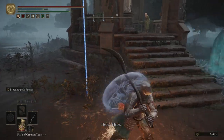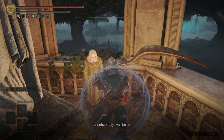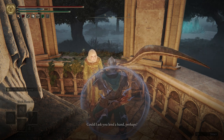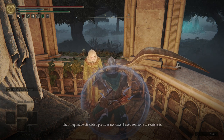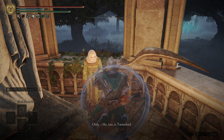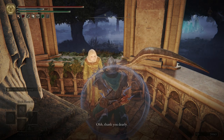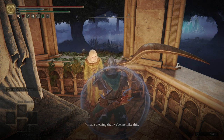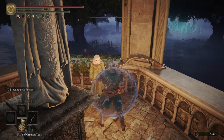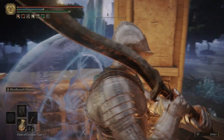Head over to this gazebo here. An NPC greets us: it's rather chilly, her mistress sent her on an errand but she was accosted by a ruffian who stole a precious necklace. She asks us to retrieve it, noting the thug is tarnished too, and should be resting at an abandoned home down the way. This NPC is going to help us get to the Volcano Manor later on into the game, so we want to help her get that necklace back.